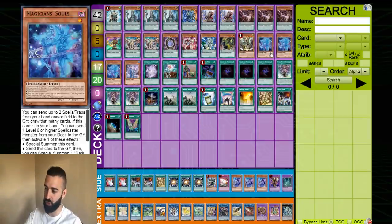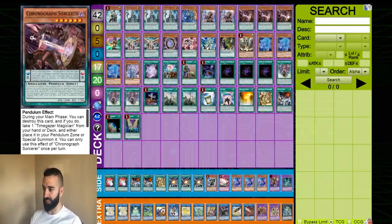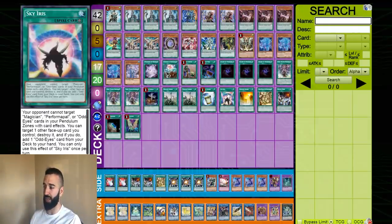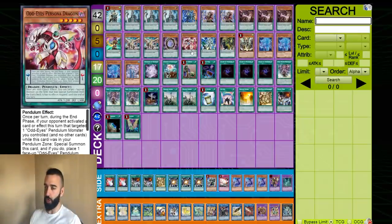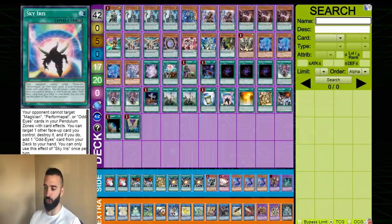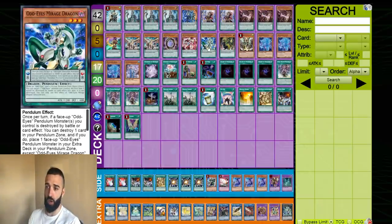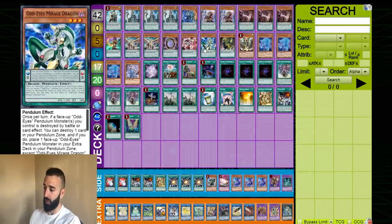If you guys want to see that, let me know down in the comments. But this is a pretty straightforward list — and straightforward if you have a brain. A lot of people play like 15 Odd-Eyes cards in their deck, and that is ridiculous. Why would you do that when you don't want to open the monsters? You want to open the spells. You have 3 Sky Iris's — you can play 4 if you want, but the way I look at it is if you don't open the Iris, then you're going to open an Odd-Eyes card because there's like 6 Odd-Eyes cards, so you're still getting access to them. You get your Guard Dragon card for the Mirage, or you get your low scale or high scale. It works out amazingly.